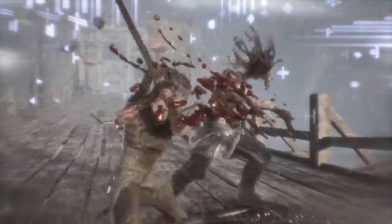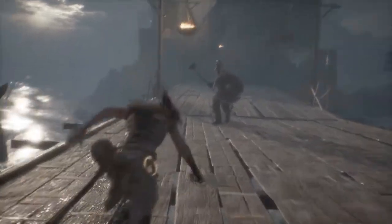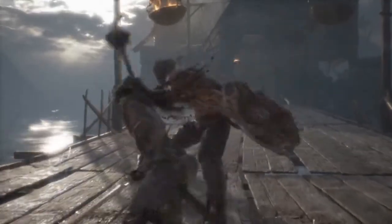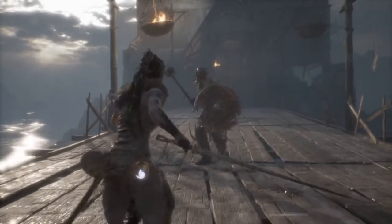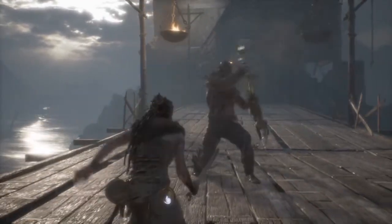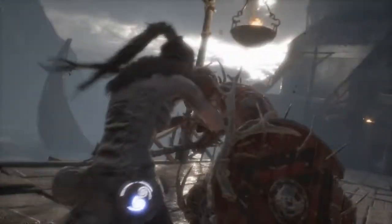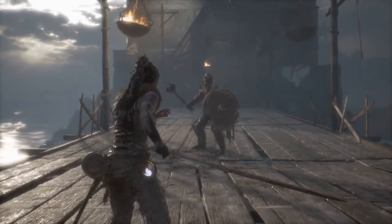You just need to press sprint, and if you also press F, you're gonna give — it's a kick with the knee, a knee kick, let's call it that. So this is how you do it.